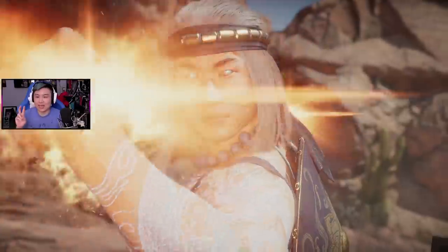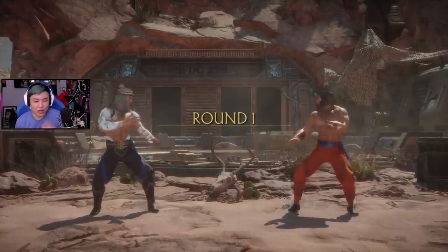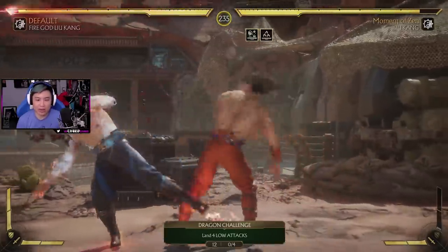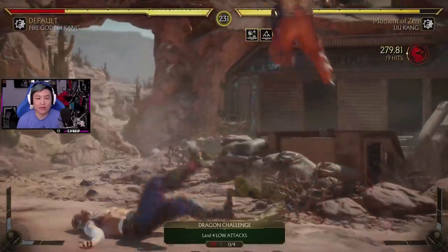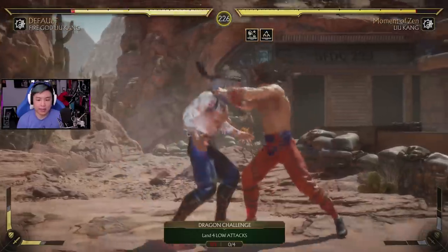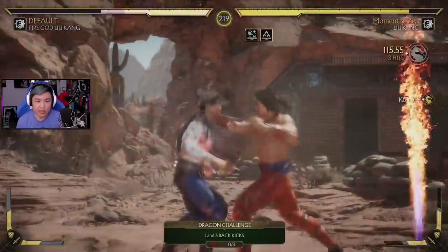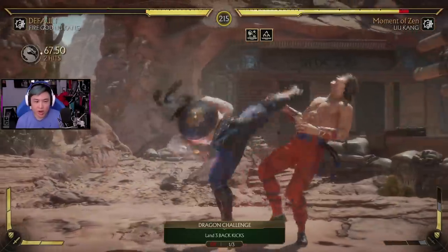Now because this is technically not a character you're supposed to play as, they do not have character intros. But look — we got the abilities! We got them abilities ready. We probably should have picked modifiers though. Wait, wait — okay, we might be in some trouble. Let me focus. I do not want to be in the flames. Okay, we're in danger. We're in stranger danger!